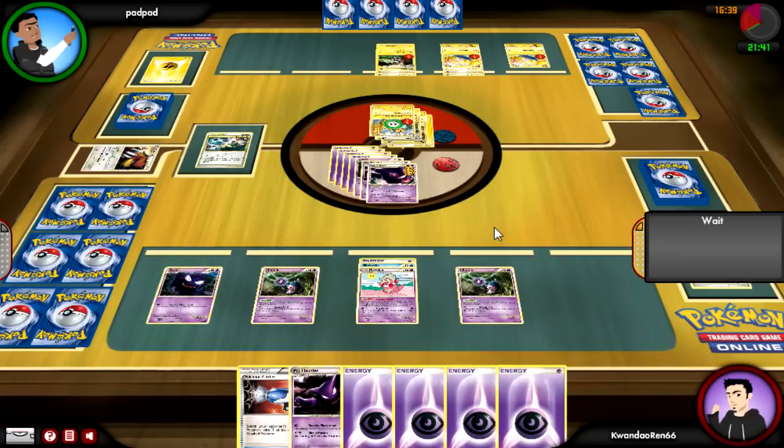He also draws into that Evolution Method. He's going to use it, and it turns out he does get Lantern Prime. He's going to switch out his Ampharos because it only has a retreat cost of one.